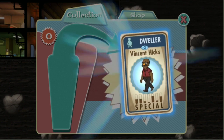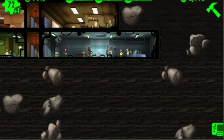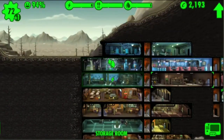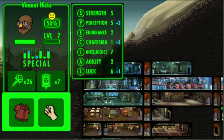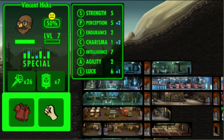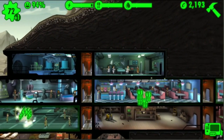Our rare card is... Vincent Hicks! Look at those specials — six luck, the dude's a genius, he has seven intelligence. Get him in the lab now!